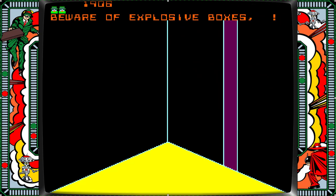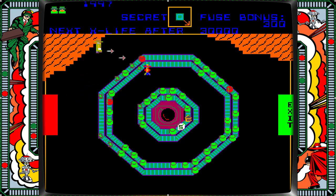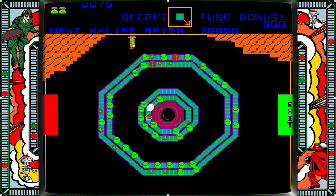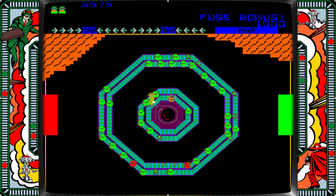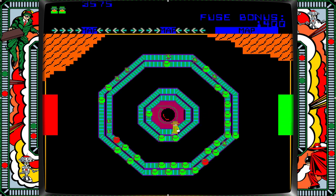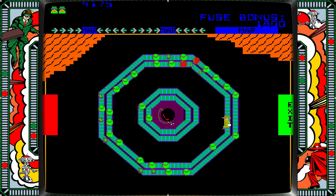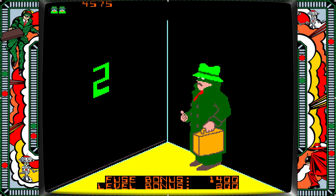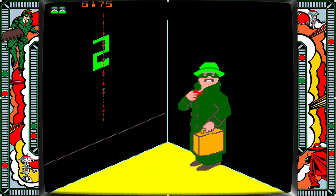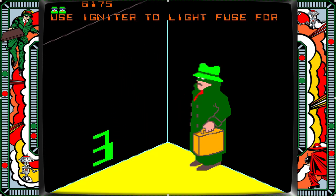Now we're on level two, going down. I take out those guys first — that's my strategy. I get the S so I have the second map now. If you go with the conveyor belt you'll move quickly, but if you go against it you get stuck. The fuse is lit — we get out, and now we can see we have a fuse bonus and a level bonus. The fuse bonus was under 2,000 and the level bonus was only 200 because we're on level two.